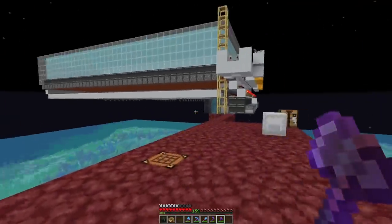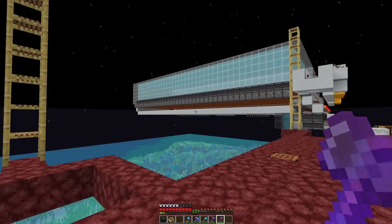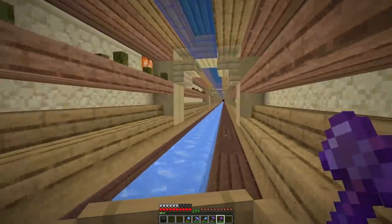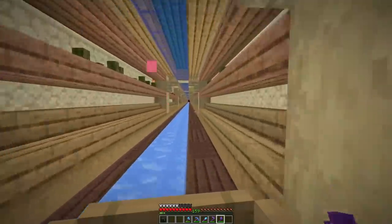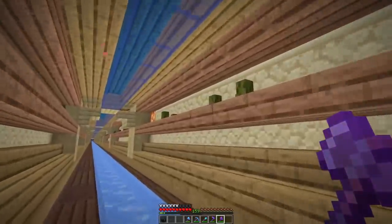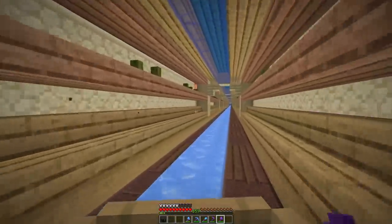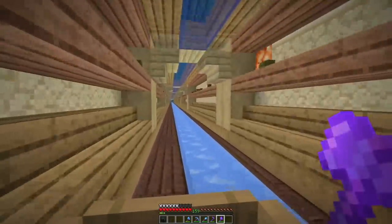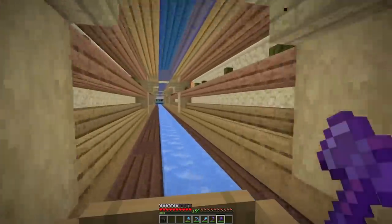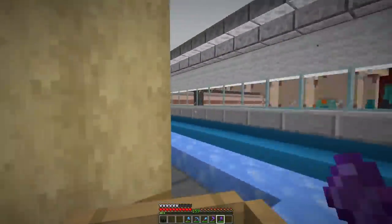I've got one more thing to show. We also expanded our nether hub tunnel network a little bit — I want to show the nicely decorated tunnels. This is the tunnel that connects the nether hub with the fish farm. We mostly used logs, and here we have some sea pickles for the fish farm theme. Unfortunately there are no fish blocks in the game yet, and we don't have a lot of options for corals without water in the nether.